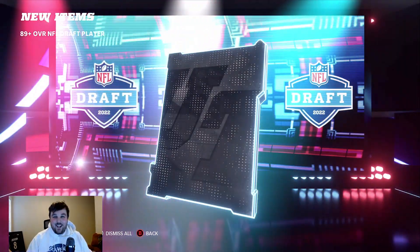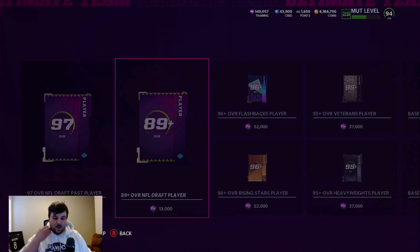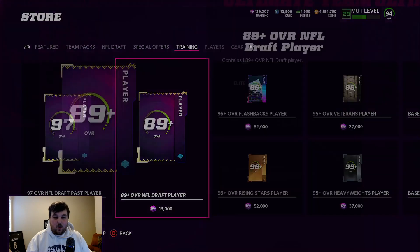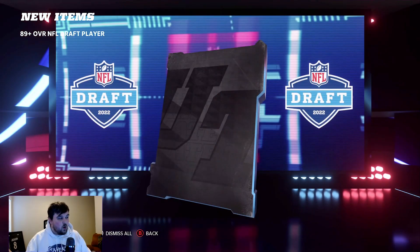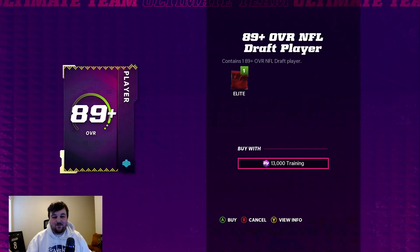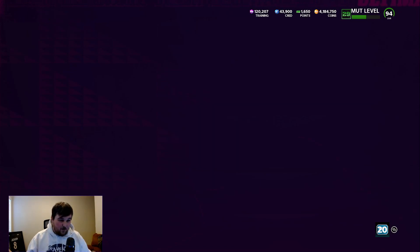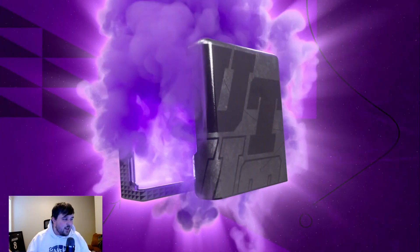Back to back — let's go! Come on EA, keep it going. 98 overall Charles Cross — we're on a hot streak! If I could get some of these Ravens second round players I'd be making out like a bandit. We got another one — 96 Jermaine Johnson! All first round picks too. We haven't gotten any second or third round picks. I don't know if they're in this roll or not. I would imagine so because there are 95 overalls, maybe they're a different animation. Got DuVernay again.